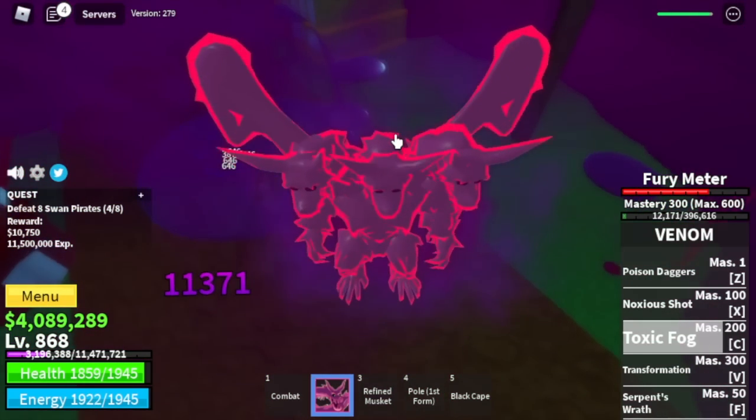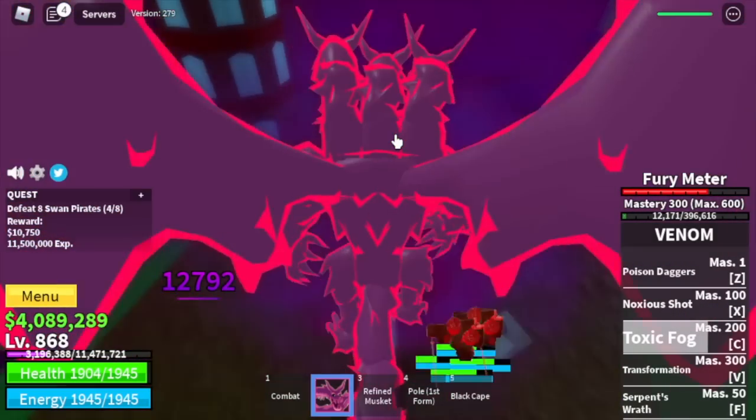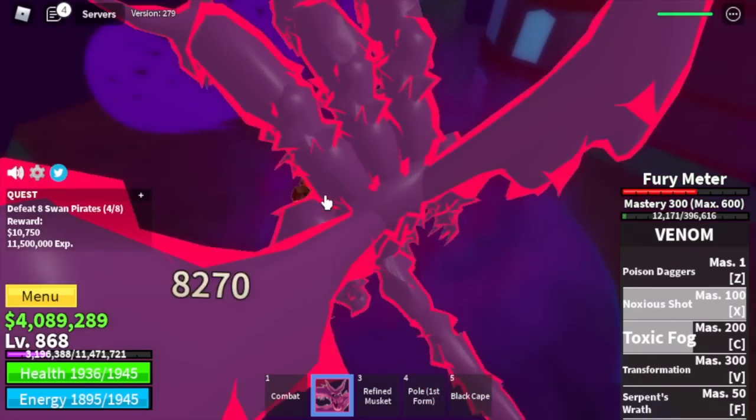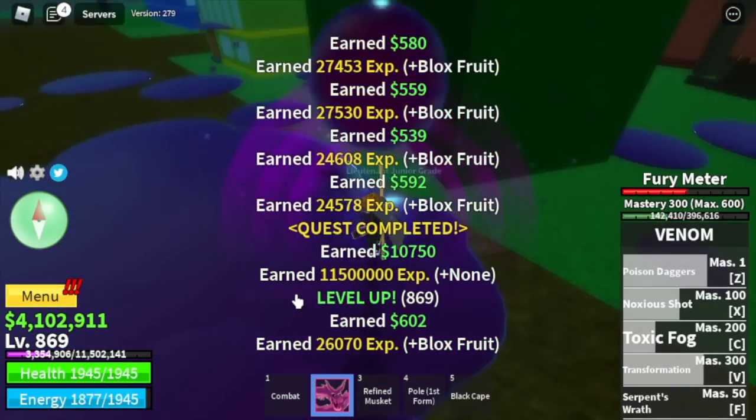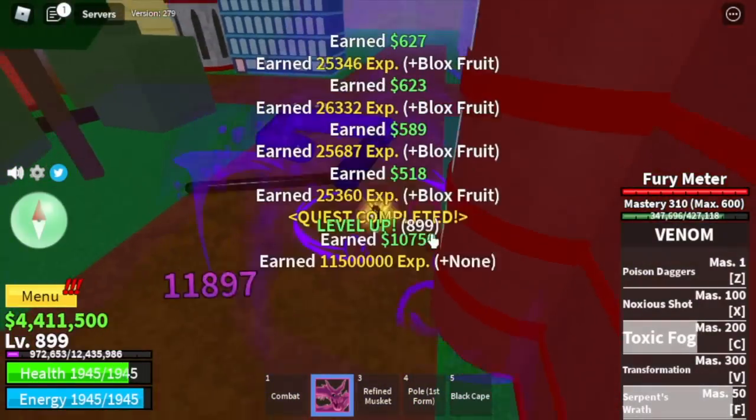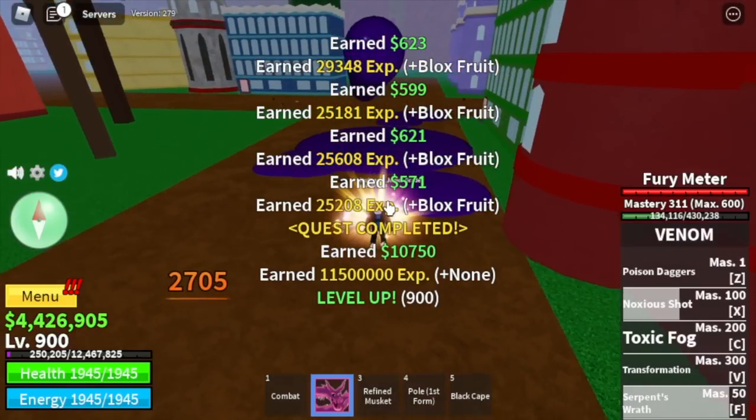Toxic Fog will make it hard to see everything, so just use your Observation Haki, Z and X skill for increased damage. Your F skill will also become a homing attack, but it only targets 3 enemies. At 900 we're going to leave this area.